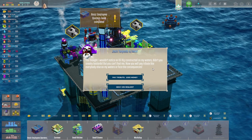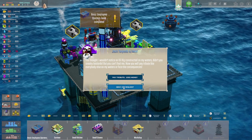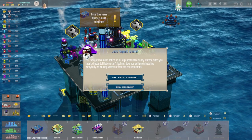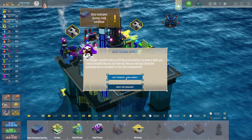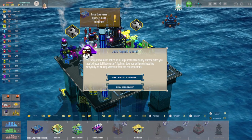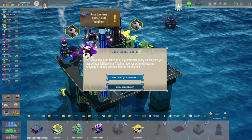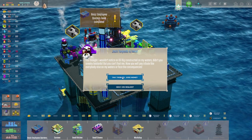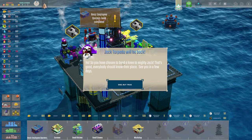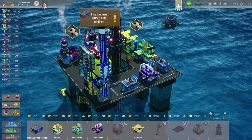Jack says: 'You will pay tribute like everyone else on my waters, or face the consequences.' Do we pay a thousand money or we deny his request? I think right now let's pay him and we'll get him later. We'll build a nice array of shooty things and take him down. He'll destroy stuff and cause damage otherwise. 'You've chosen to bend a knee to Mighty Jack. Everyone should know their place. See you in a few days.' Sad but true.